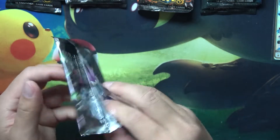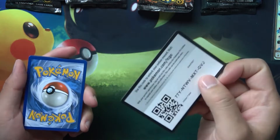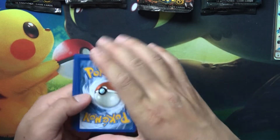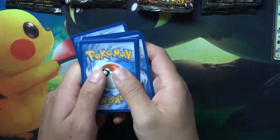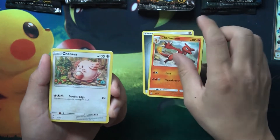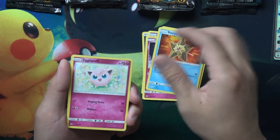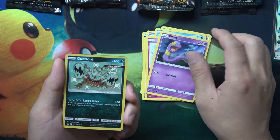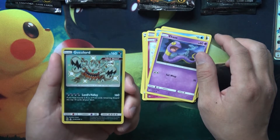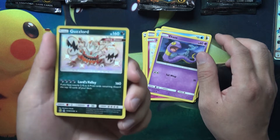I'm just gonna toss these to show you guys and then set them aside so I have more room to work with. Charmeleon, Chansey, Giovanni's Exile, Coffin, Clefairy, Staryu, Jigglypuff, Ekans — oh, we got a Guzzlord! I don't think I've gotten this one yet, that is pretty dang cool.